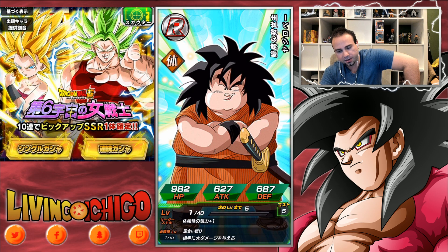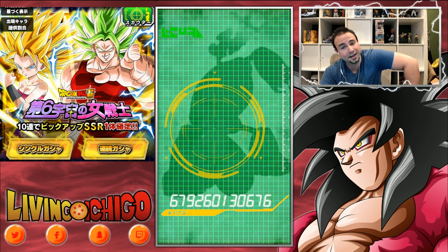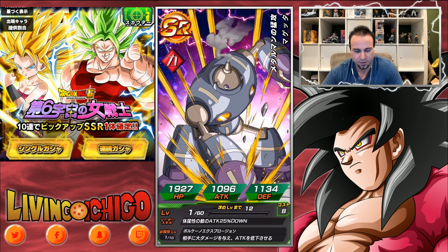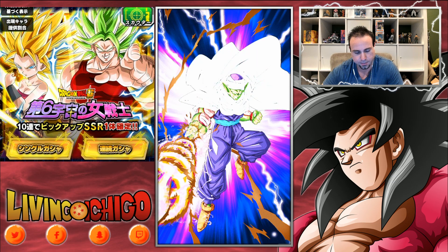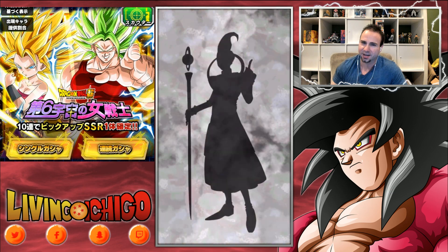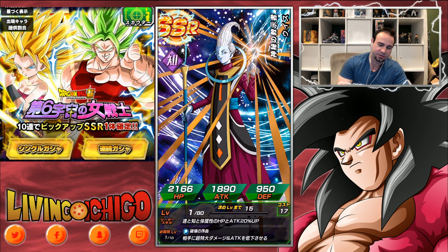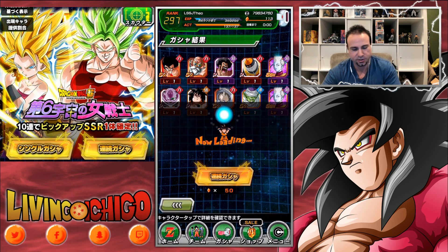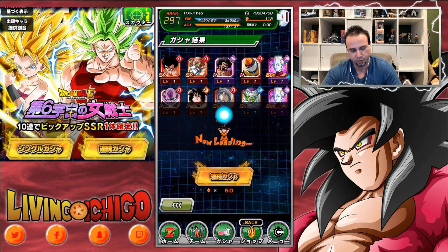And then Yajirobe — I knew who it was. We got Magetta, and Piccolo. Two Intelligence Wise SSRs! Why? There goes my luck on this banner. Two Intelligence Wise — no, no, no. Why, Wise, go away!